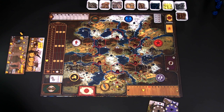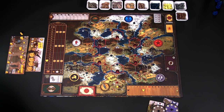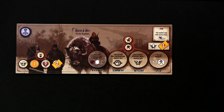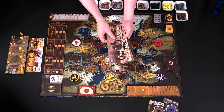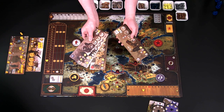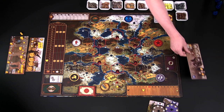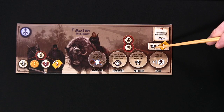Setup for the solo game in Scythe is a little different from how setup works for the multiplayer game. First, your opponent, the Automa, doesn't get a player mat, just a faction mat. You can choose any faction for the Automa, but for the first game or two — or more if you're like me — it's recommended to choose a faction whose home base is far away from yours. In this case, I'm Crimea, and for the Automa we'll choose Nordic.